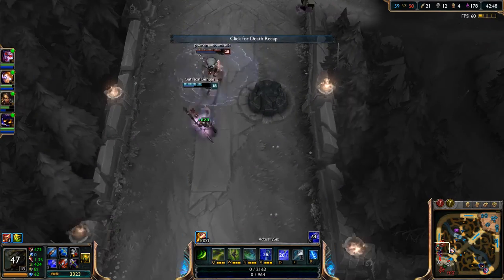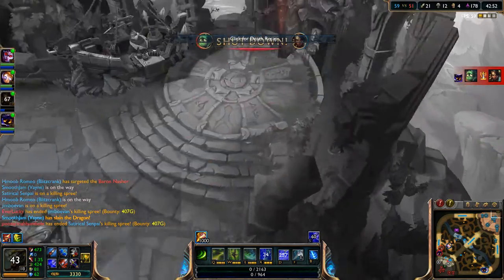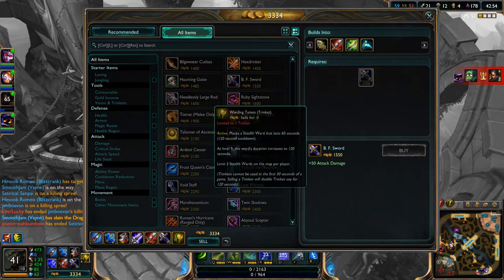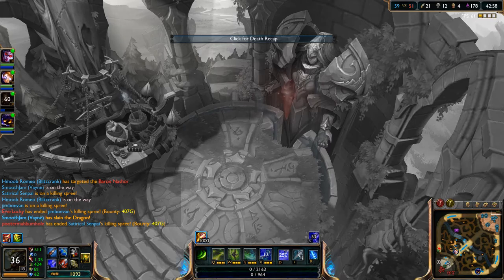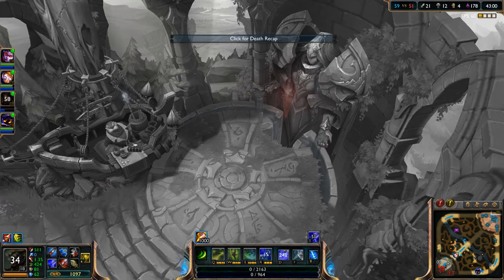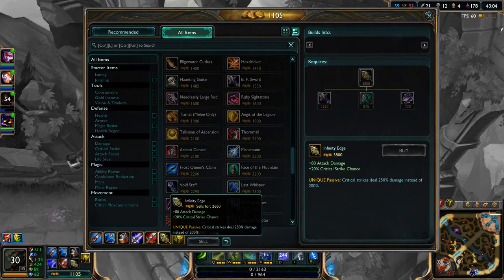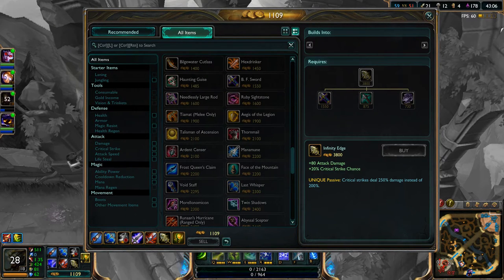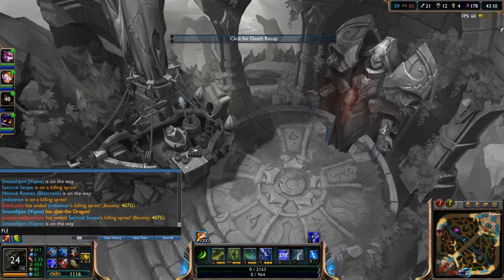That was kind of a smart move — now Nidalee can kind of heal. But then again it wasn't the best move, especially going that way. Then again they would have maybe gone that way and nobody would really expect her to go that way. We're at full build right now, which is really good — 511 attack damage. I'll just go ahead and say full build.